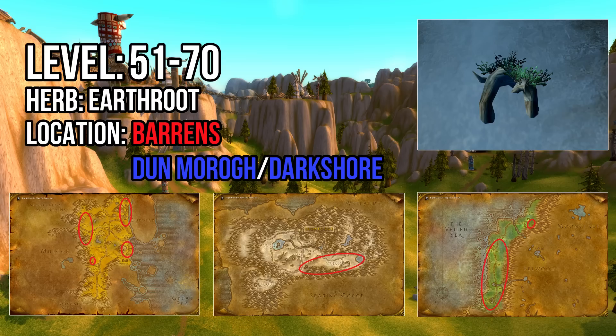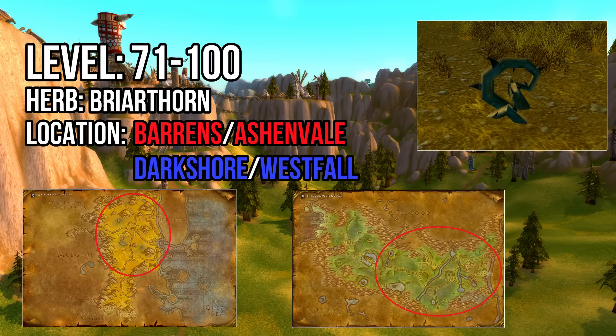From 71 to 100 you'll be collecting Briarthorn. Horde players can find Briarthorn all over the Barrens, with most of the spawns located in the northern half of the Barrens above Camp Taraho.